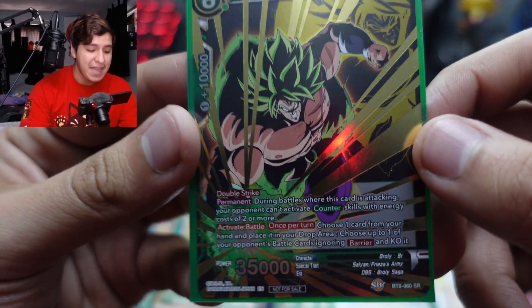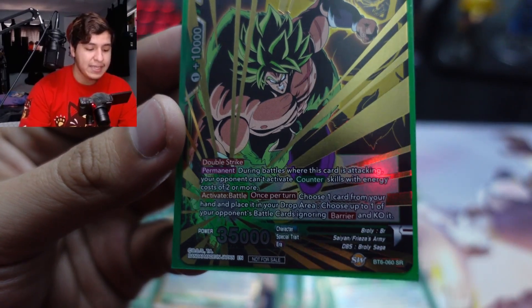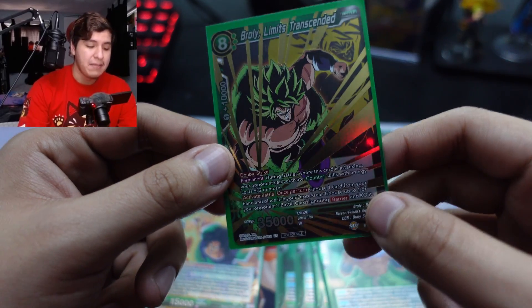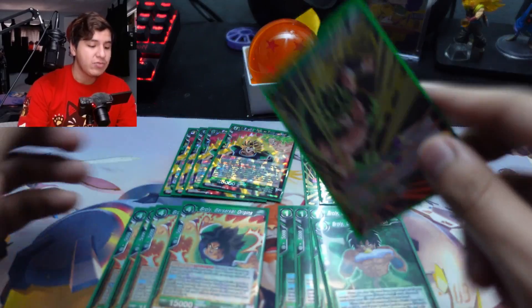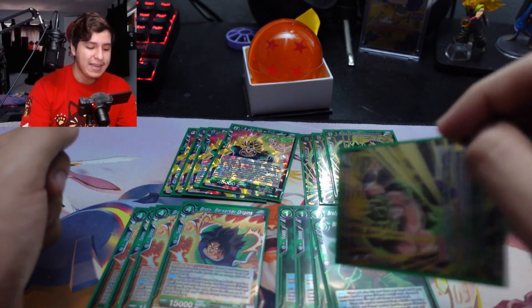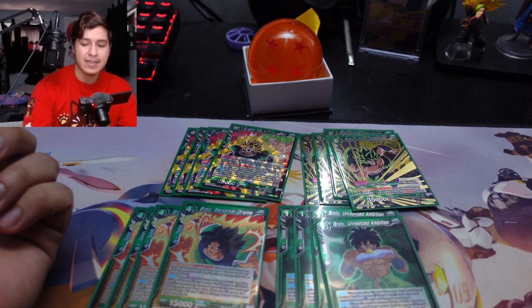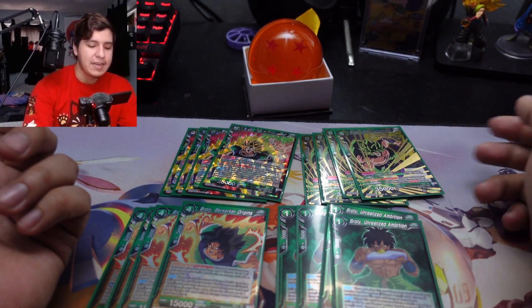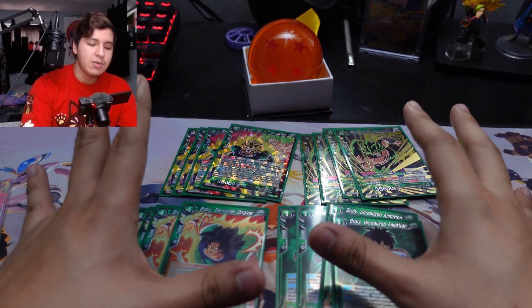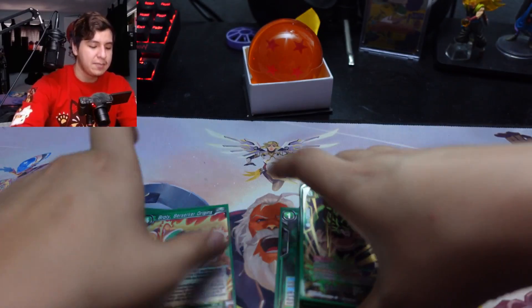When the six-drop is removed from the field, pitch two cards and play the eight-drop. He's another double striker, 35k body, can't activate counters of two or more, and once per turn active battle, choose a card from your hand, place it in the drop area, and KO a card ignoring barrier. These are once per turn so keep that in mind, but you can do it on your turn and your opponent's turn. With so much removal in the game now, it's actually beneficial — they remove one of your bodies, you reset the KO effect on their turn, and get a bigger body.